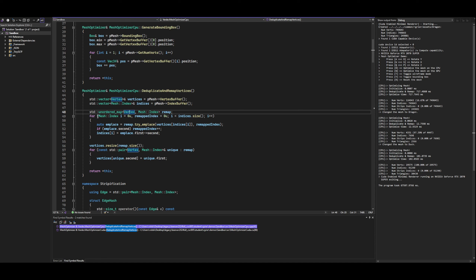I use that when I iterate over all of the indices, and then I call try-and-place on the hash map, which only inserts if it doesn't already exist. And I do that with some incrementing index value here. So each unique vertex footprint gets reduced down to a single entry in the hash map, and then it's associated with some new remapped index.